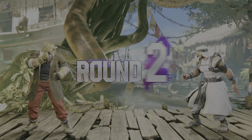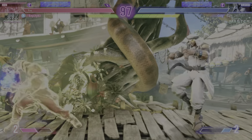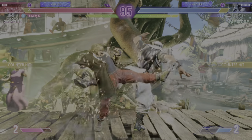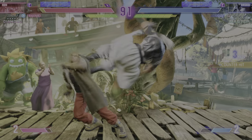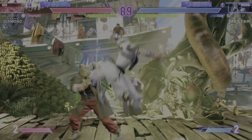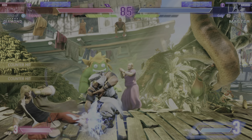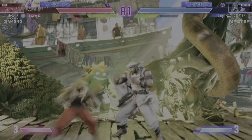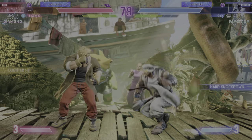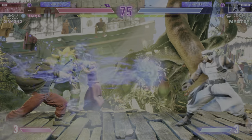Round 2. Fight. They opt to create space to start. How will they take advantage of everything that's happened up until now? There's been some back and forth, but no one has dominated the fight. Player 2 creates a good corner opportunity. Super on deck for both fighters.